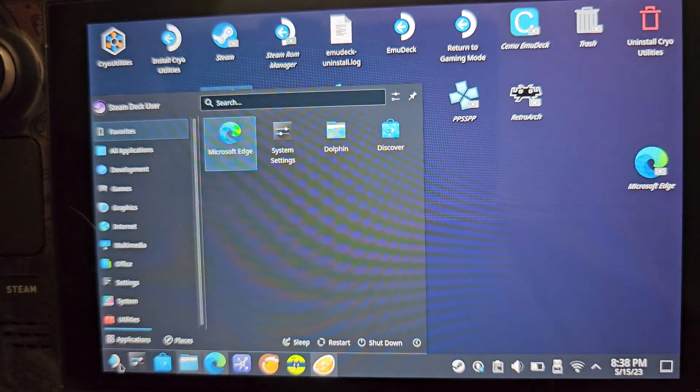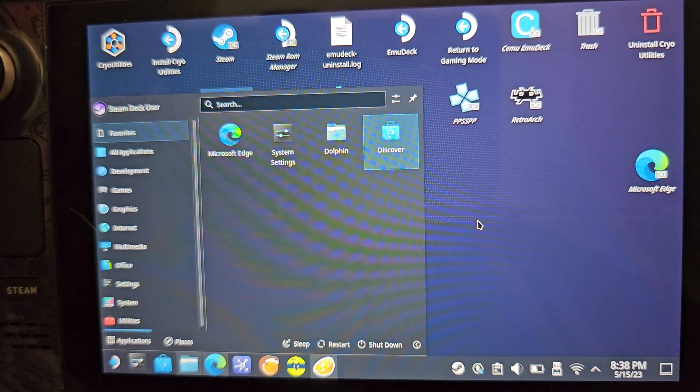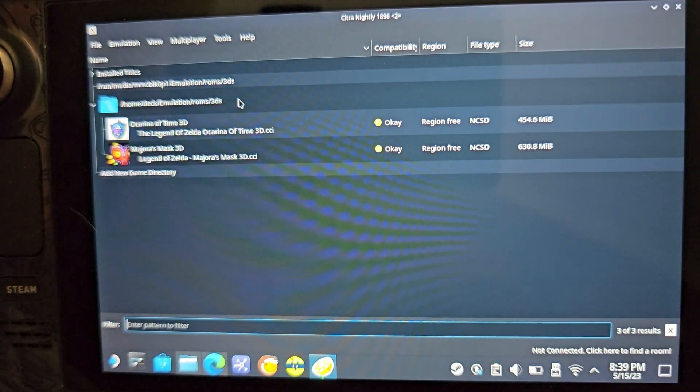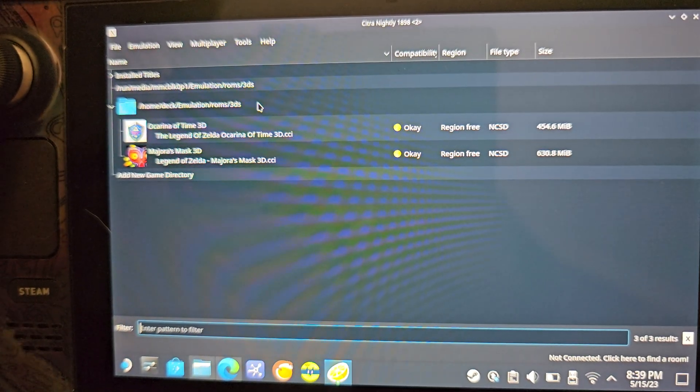If you install Citra and wonder where it is, just go to the search bar, type what you're looking for, and pin it for ease of access. I'm not going to show you where to get the games, but I will show you where to get the texture packs and where to install everything.